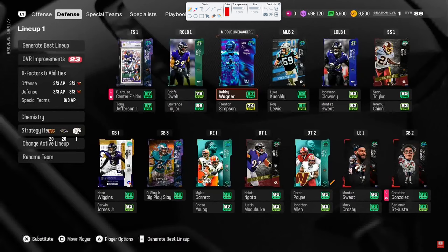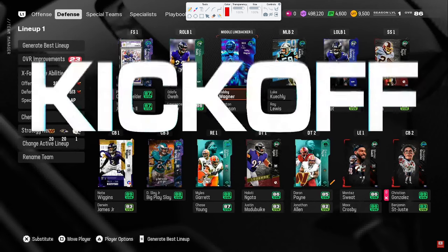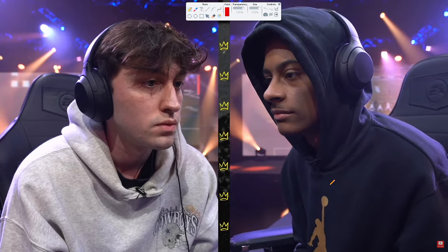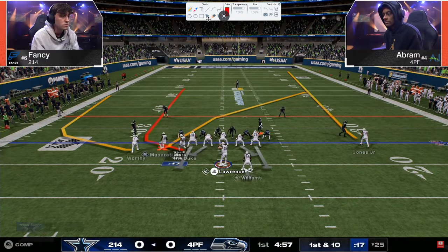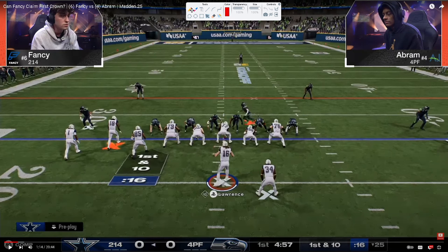Fancy was running a lot of double mug early in the year, but he's going to be in the Colts offensive playbook. He still has access to the double mug — he's in the Texans defensive playbook — but he's going to be running a lot more Dime 3-2 or Dollar 3-2, and we're going to talk about his defense and how he sees the game.